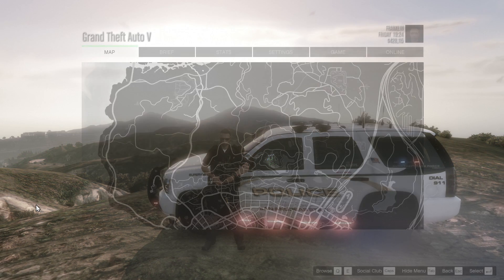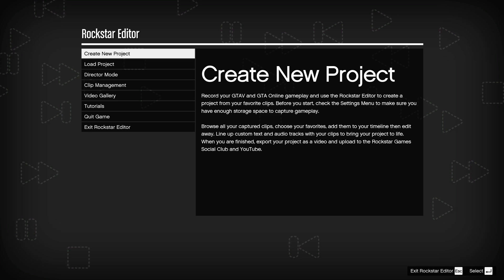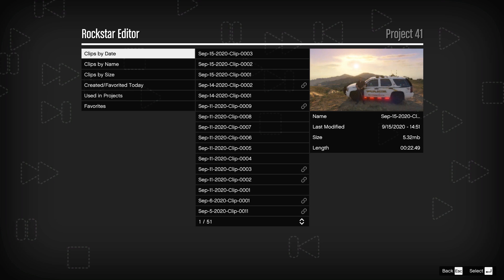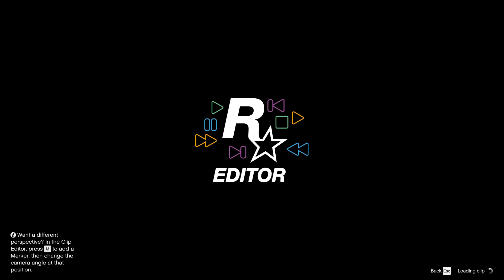To get into Rockstar Editor, press the Escape key. There's a little arrow — sometimes it's hard to notice, but I found the left arrow to be more efficient. Go to Rockstar Editor and press Enter. Then create a new project, press Enter again, go to Add Clip, press Enter, select the clip we just took, and press Enter a few more times. Now we have free control over this.